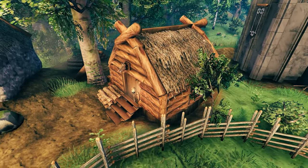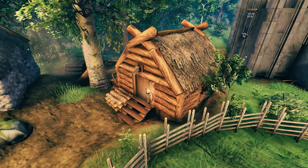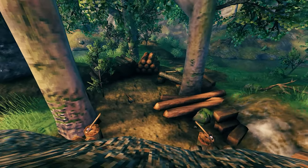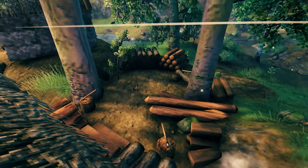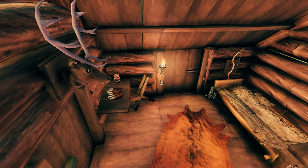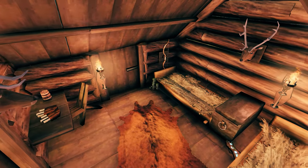Moving on to our hunter's hut. This is how it looks from the outside — just a log cabin. Behind it there's a small area for wood processing, because these guys tend to the wood as well. Inside, I just wanted to make it a true hunter's hut: some bows, some food, some trophies.